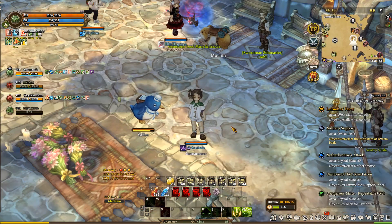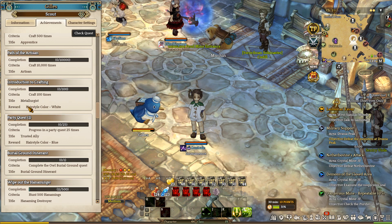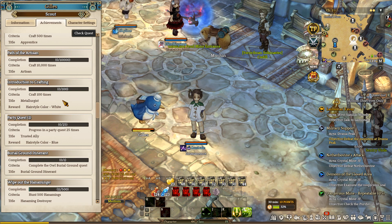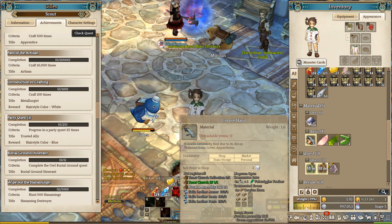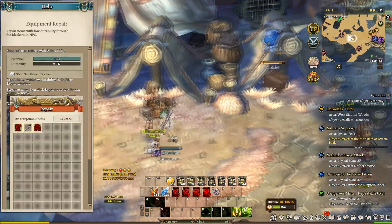And now for the white hair color, you have to complete this achievement called Introduction to Crafting, which will give you the Metallurgist title and the white color option. For this, you have to craft 100 items. If you're using a class that can craft items like Pardoner, Fletcher, Alchemist and so on, it will be very easy. But if you don't have any of these classes, you can craft Blessed Gems, which is a very popular item. Another easy option is farming 200 Corpse Hands in Tenet Church 2F, because there is an item called Zalia Leather Boots that uses two Corpse Hands as ingredients. You can buy the recipes at the Blacksmith NPC.